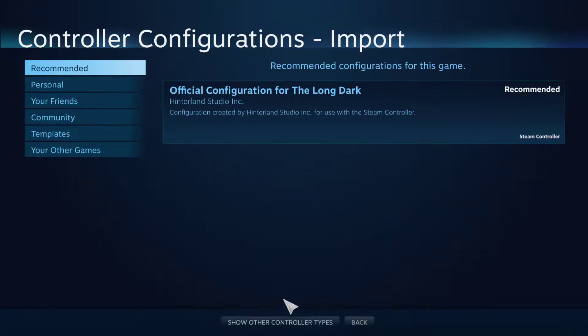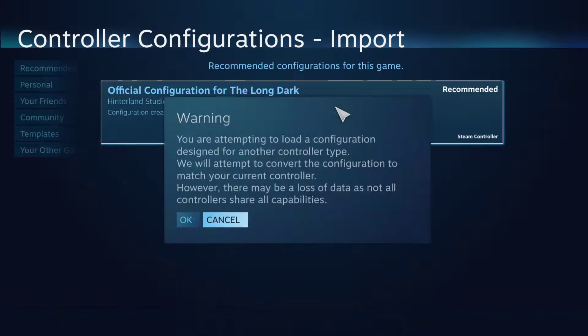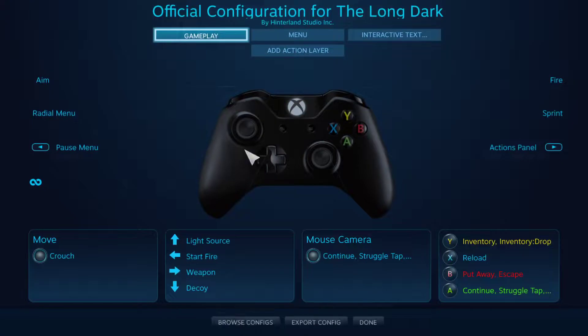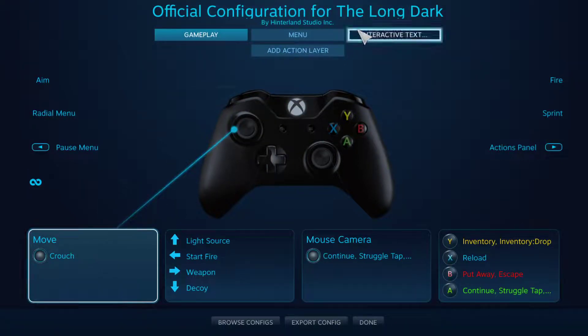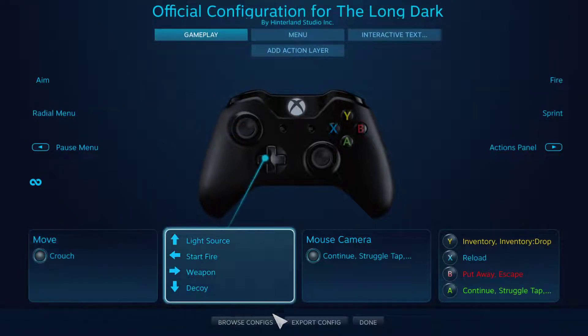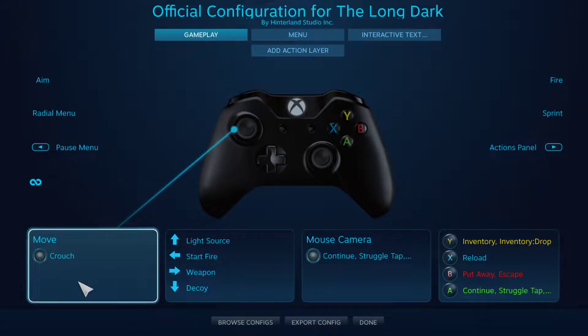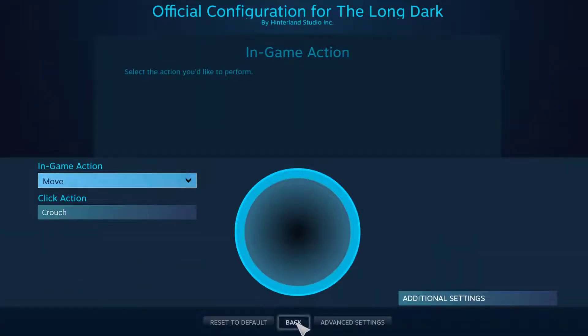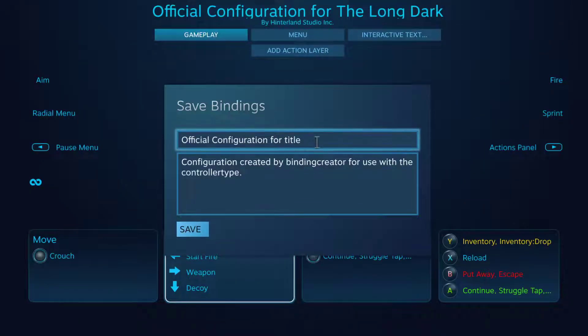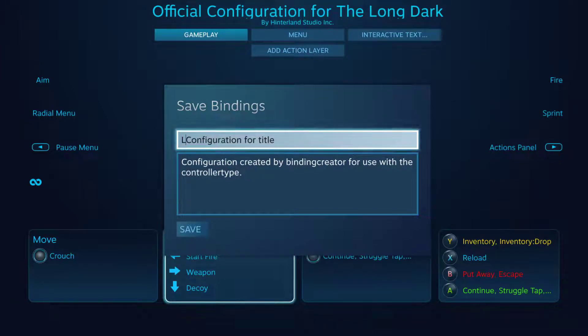If you go to the official configuration and apply, here it has crouch, inventory, toggle, sort. If I change this one to radio menu, let's see if it exports the config - Visual Star.